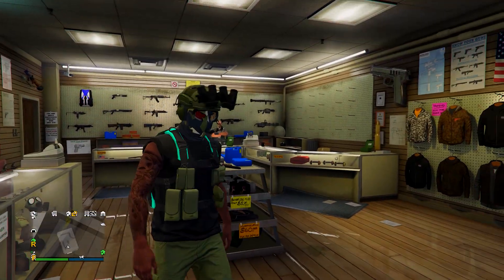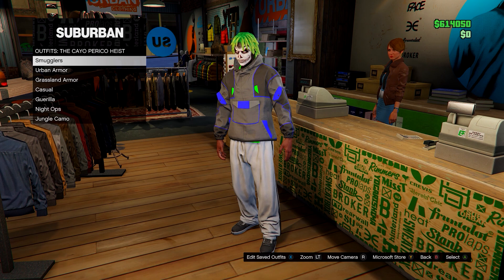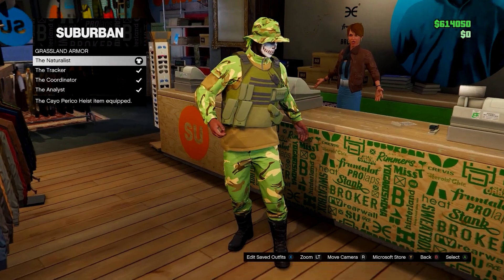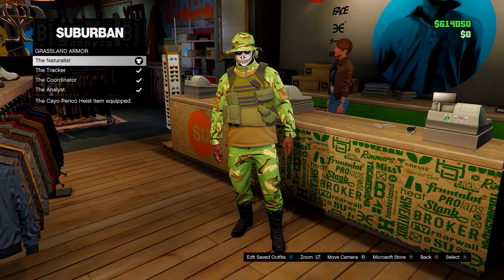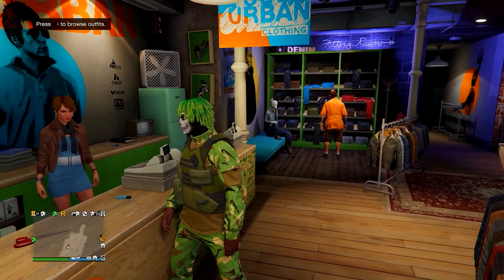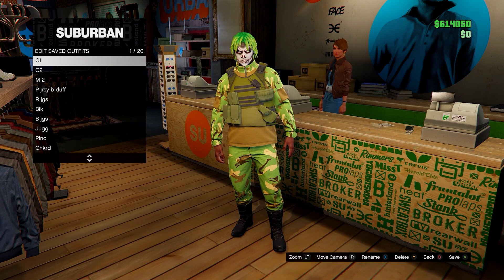That's glitch one done. Next up I'm going to be showing you a really quick and easy way to get pouches on any clothing. Any of these pouches here will work. You want to take off any accessories — hats, masks, or gloves — then save this to any slot.